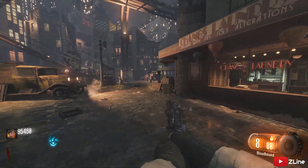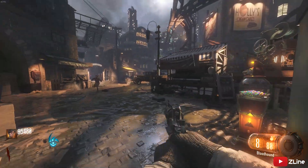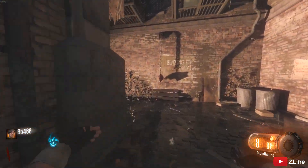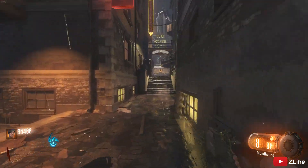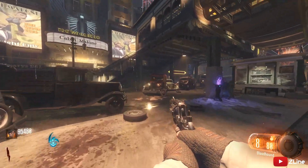The new Shadows of Evil white easter egg, super easter egg, has now been found. I want to show you how to do it. We have to head into the Footlight District and you want to make sure the tram is in this location, so you want to go ahead and get your way up to it.